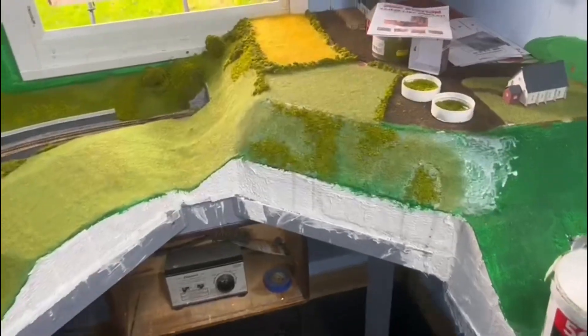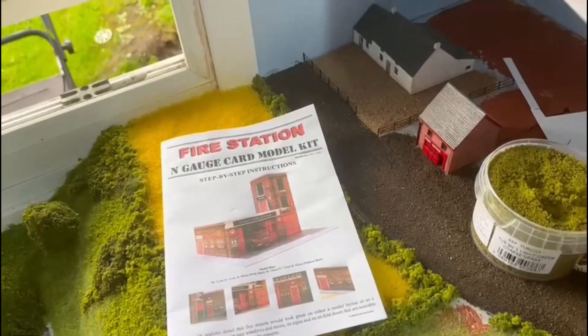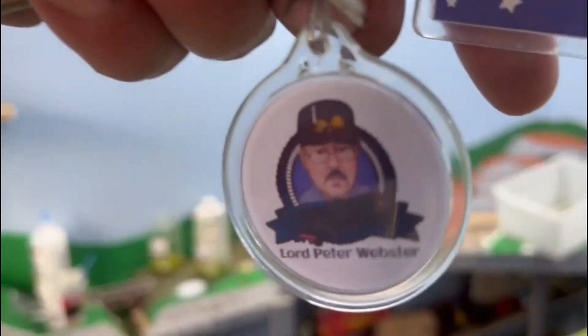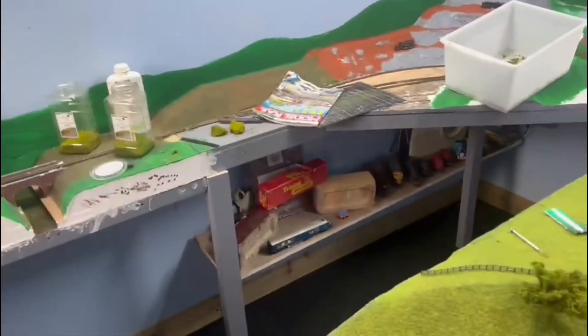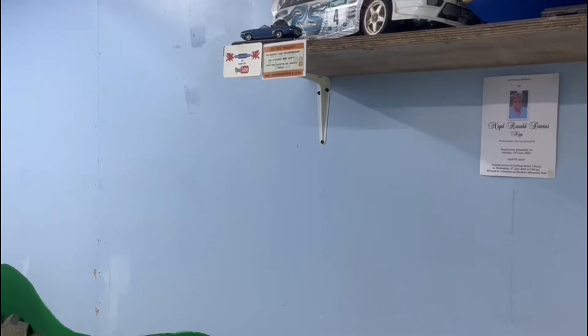I've also got some stickers — they're still in the house. Also got some stickers and two key rings. I'll show you the key rings now — there's his key rings. So I've got one on my shed keys and one on my house keys. I've got all my stickers — I don't know whether I'm going to put them on there or along the top there. All my stickers, or cards, or whatever they are.